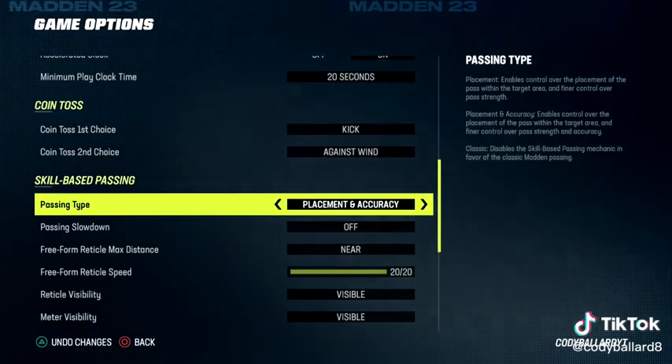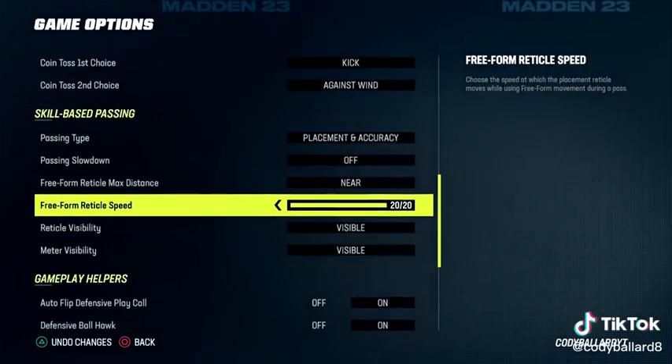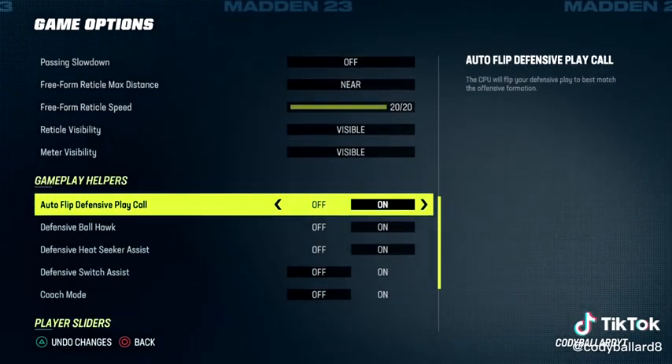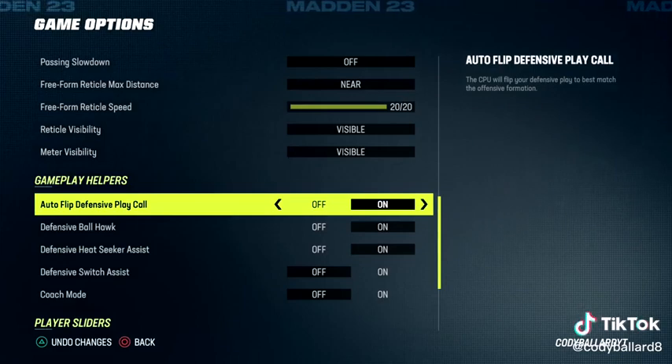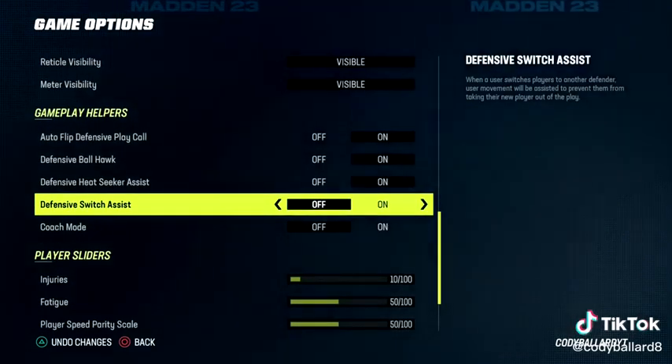For free form passing, I recommend placement accuracy. We're going to put this on near — in 2020 I think that is the best setting for free form. Auto flip we're going to put on, ball hawk on, heat secure assist is going to be on, and switch assist is going to be off.